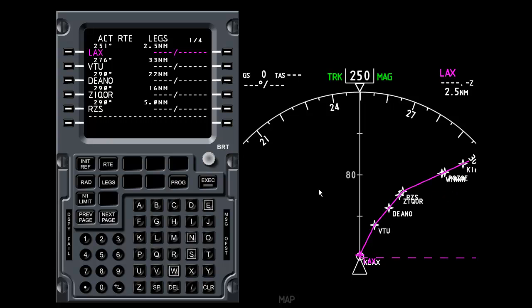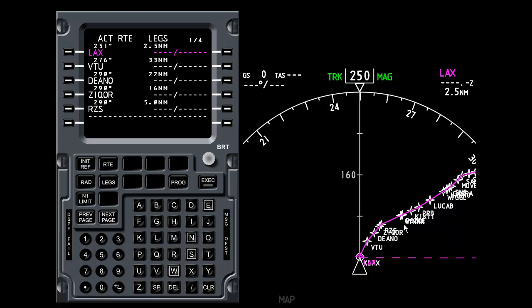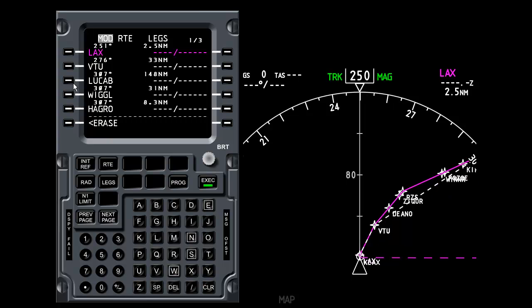Now let's say we want to fly direct from VTU up to LUCAB, deleting all waypoints in between. I press next page to find the LUCAB waypoint and select it — it's entered into the scratch pad. I want to sequence this after the VTU waypoint, so I press previous page. LUCAB is still in the scratch pad; I want to fly there after VTU, so I enter it on top of Dino. Zooming in on the ND, a white dashed line appears from VTU all the way up to LUCAB. I press Execute and all the waypoints in between have now disappeared.